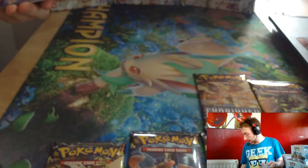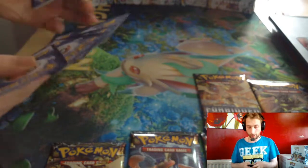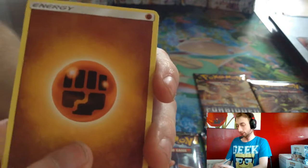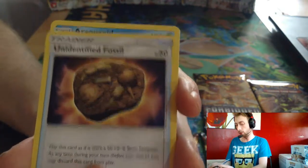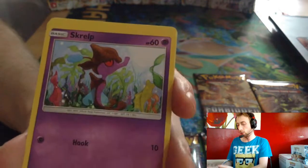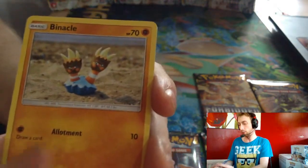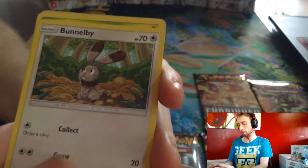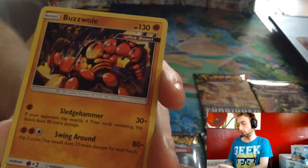As if we come into the end and we're nearly out. No GXs. One. Fighting Energy, Dendaye, Unidentified Fossil, Aquanaught, Scraup, Bergmite, Binacle, Bunnelby, Snover, Hawlucha Reverse Artwork, and Buzzwole.